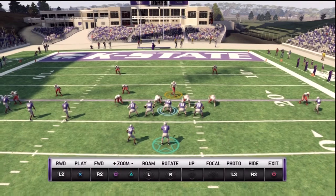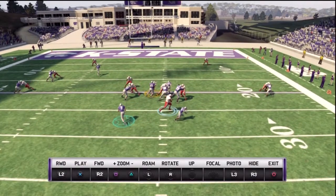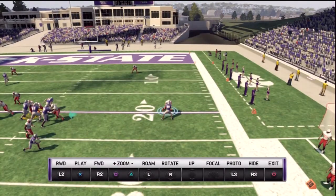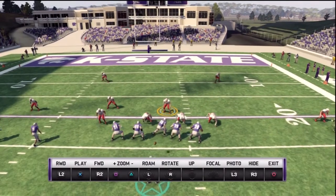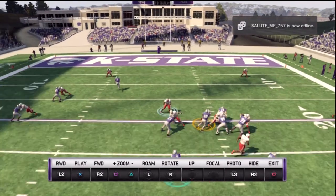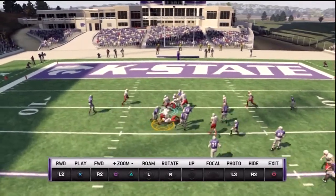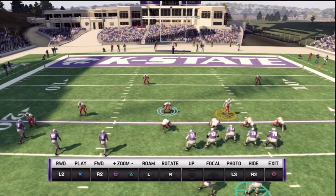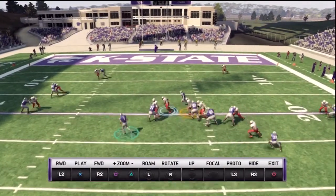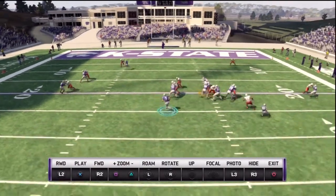Zone read defense — I don't think EA understands how zone read defense works. The defensive end is only one part of it; there are ten other guys out there too. The end reads dive or keep — fine, I have no issue with that. Sometimes you'll have a one-on-one with the quarterback versus a linebacker, and sometimes a receiver has to crack back and block the linebacker. But a little sense of urgency by the linebacker assigned to get the quarterback would be helpful, because when you're defending the read option manually, you never know who on your team is going to try to take the quarterback.